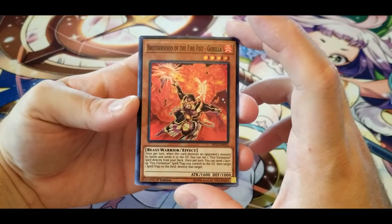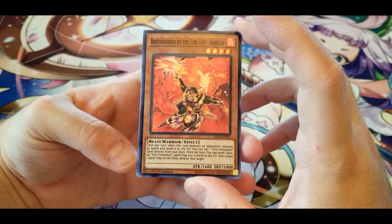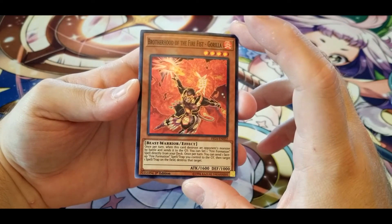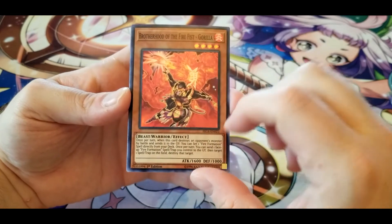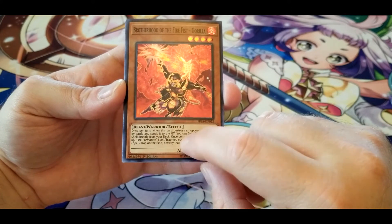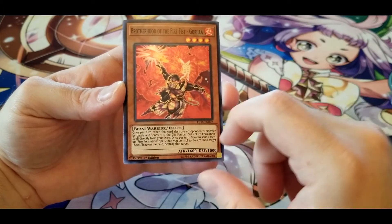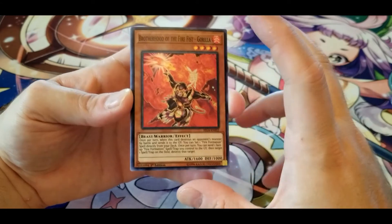Brotherhood of the Fire Fist — Gorilla: once per turn, when this card destroys an opponent's monster by battle and sends it to the graveyard, you can set one Fire Formation spell directly from your deck. Once per turn, you can send one face-up Fire Formation spell or trap you control to the graveyard, then target one face-up spell or trap on the field and destroy it. Stats aren't quite there, not sure how often it'll be destroying by battle, but if you can buff him up you can pull out Fire Formation spells reliably. He can also negate spell and trap cards — not too bad.